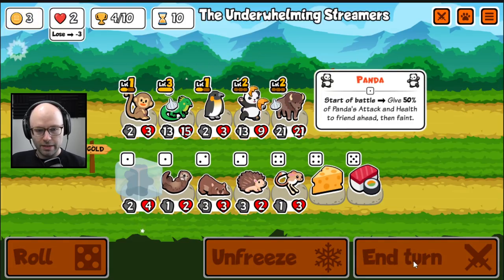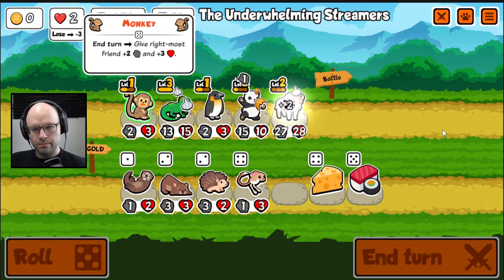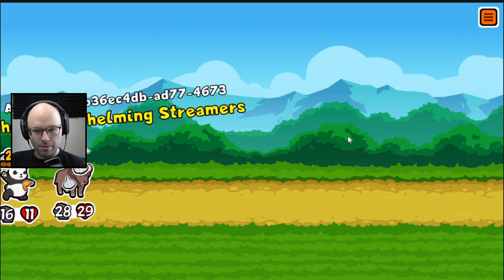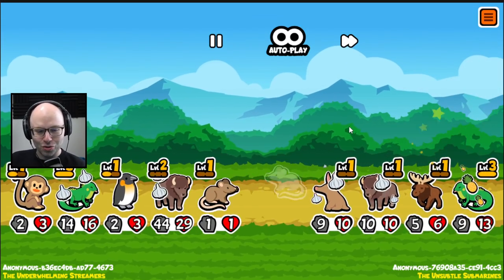Let's buff the panda ever so slightly. We basically have two units, because our panda doesn't do anything and our monkey and penguin don't do anything.